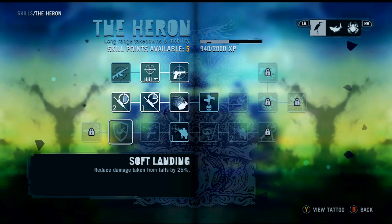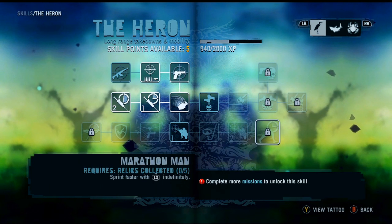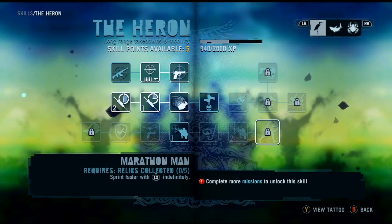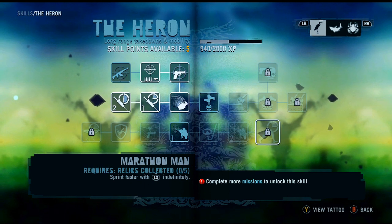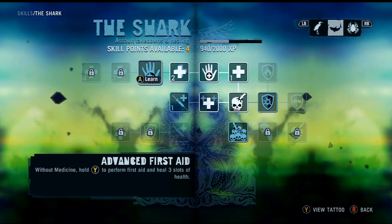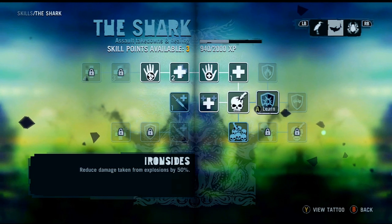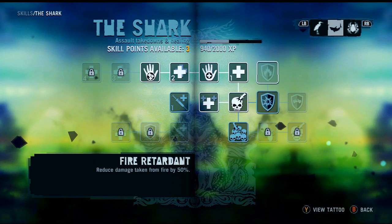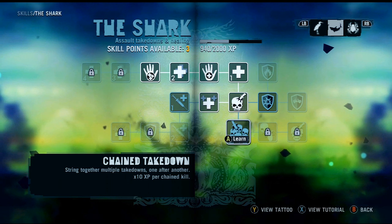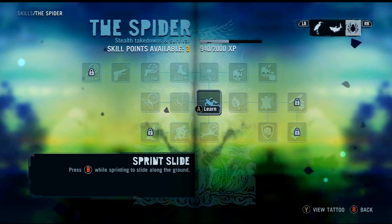These things go in a line — we have to learn Steady Aim in order to learn Line Gunner or Soft Landing. Deep Breath — breath control. Marathon Man — sprint indefinitely, that'd be awesome. Gain an additional health slot — yes. Reduce damage taken from explosives by 50% — that's not really useful. Evasive driving techniques — we don't need that.